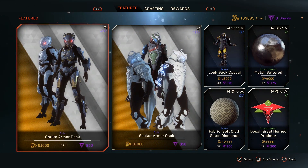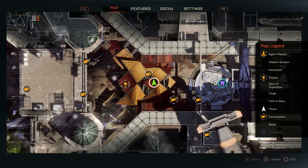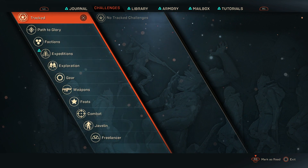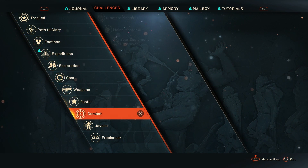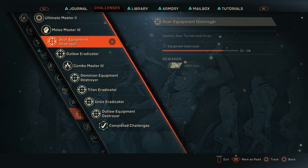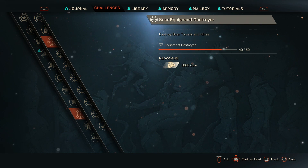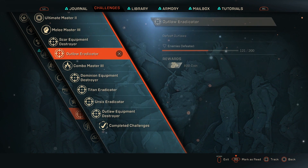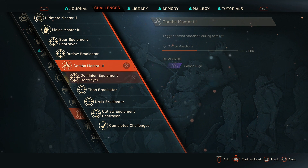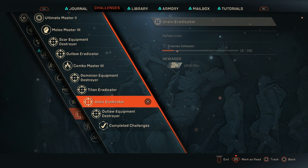So how do you go about getting coins? We've currently got 103,000 coins. In my opinion, the best way to get coins is by doing challenges. If you go into your challenges section, you can see there is a whole heap of different challenges to accomplish, each granting different rewards. For example, destroying Scar turrets and hives — 40 out of 50 — grants 1,600 coins. Some challenges grant coins, some grant gear.